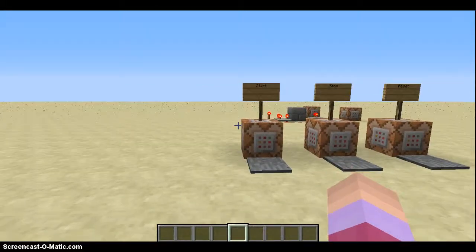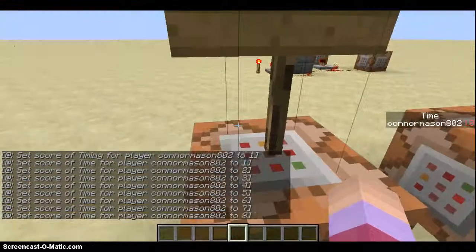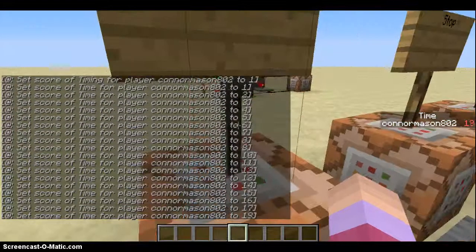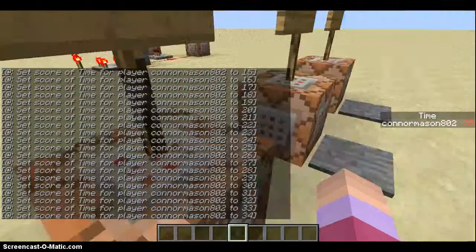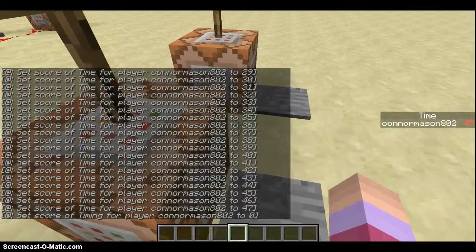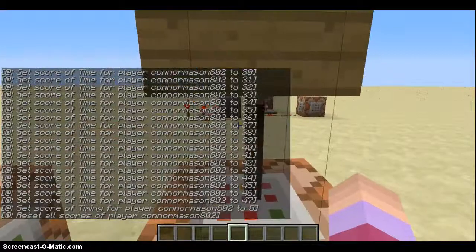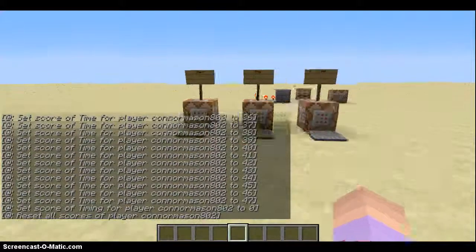If I stand on this pressure plate, you can see I have my time display and scoreboard, and there's a lot of things coming up in my chat. If I stand on here it will stop it, and if I use reset it's going to reset everything.